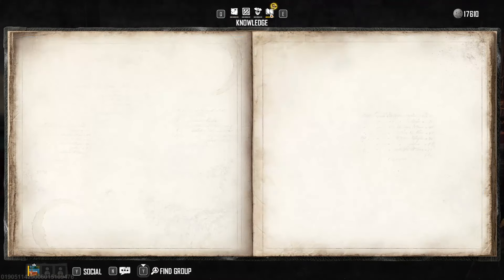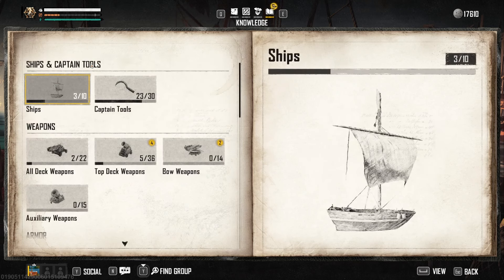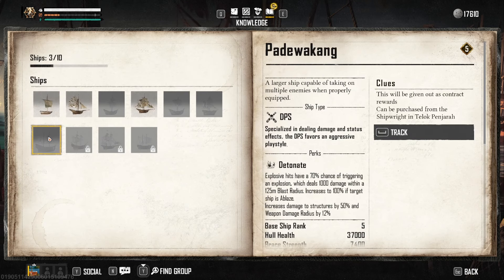To know where to buy the blueprint, go into the journal, then into the codex and press ships. Then find the Padawakang and start tracking the blueprint — this will let you know where you can buy it.